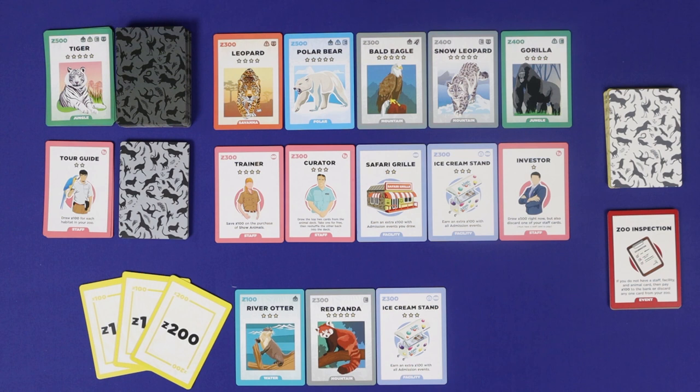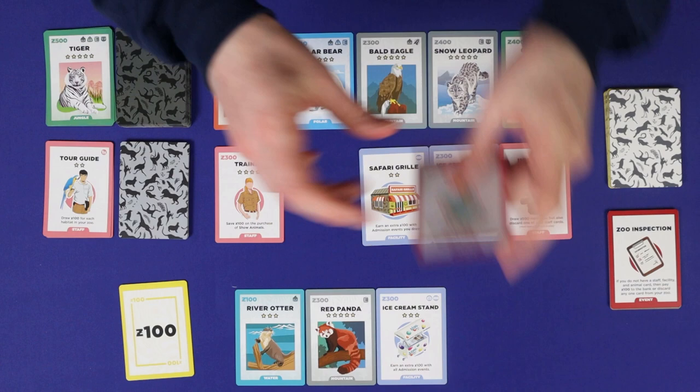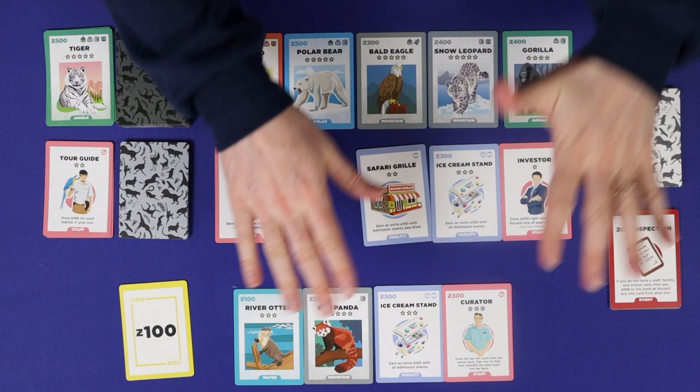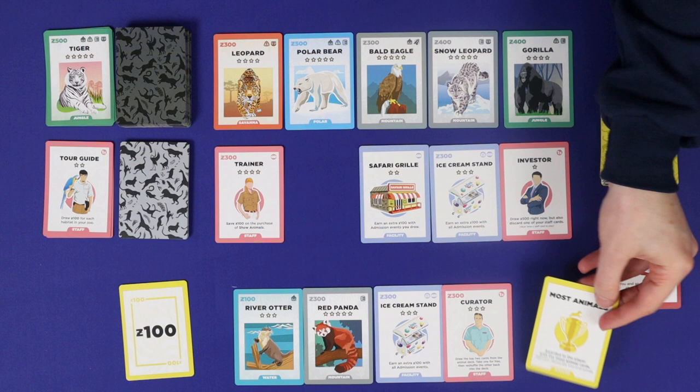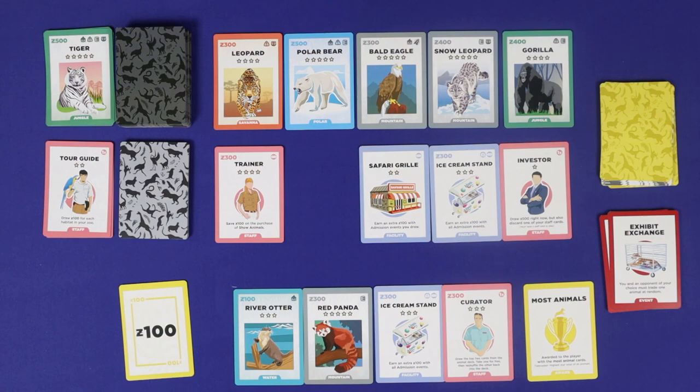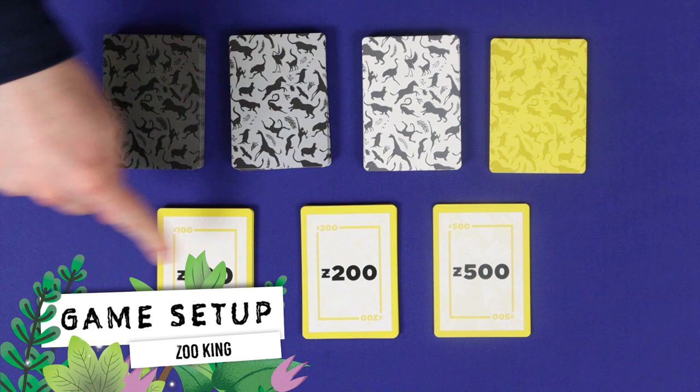In Zoo King, players are competing against each other to produce the best zoo they can. Players will compete to purchase the best staff, facilities and animals from a common display in order to create the most competitive and most awarded zoo. Players will ride the ups and downs that come with different events before competing for the all-important awards. The first player to win the required number of awards wins the game.